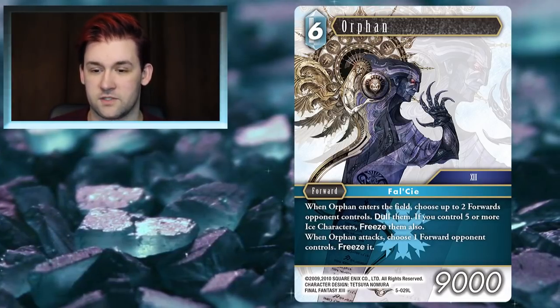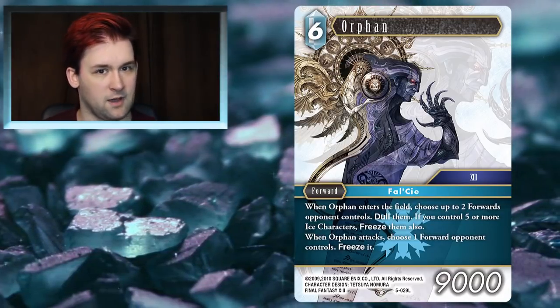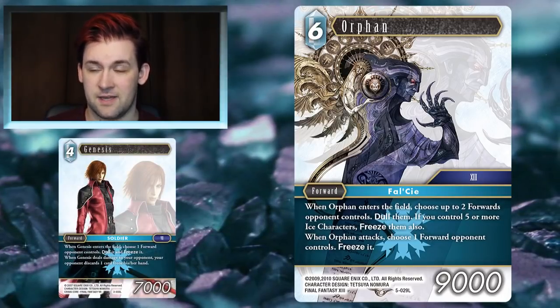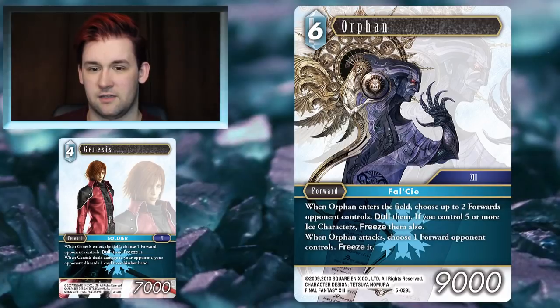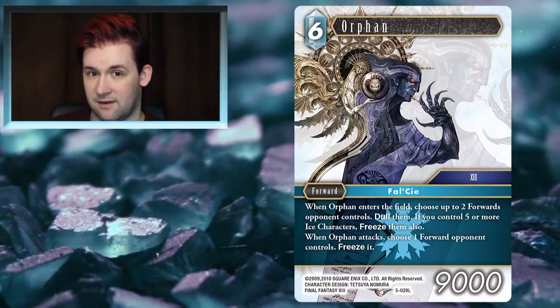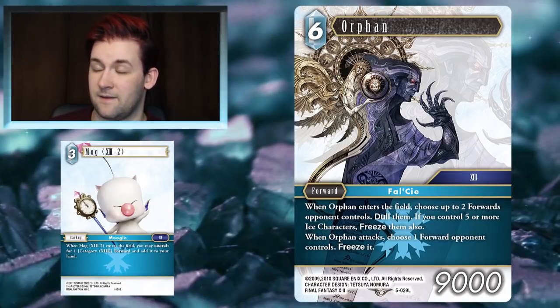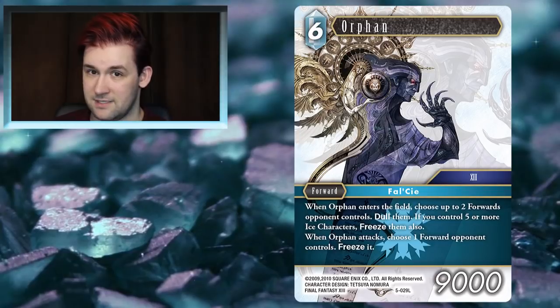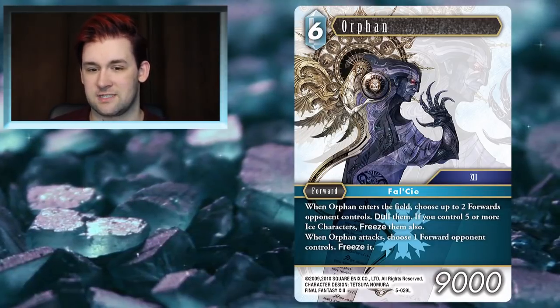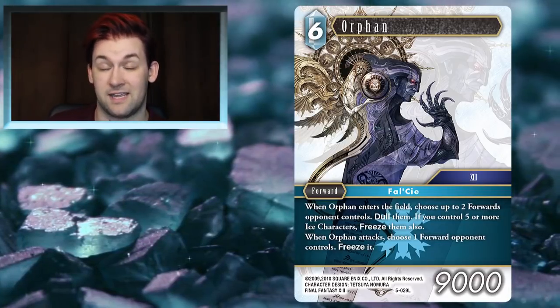Mono Ice has often been a tempo-based deck, requiring a slow build of a large number of forwards before you finally make that push. Orphan kind of does that by himself. When I initially saw Orphan I wasn't too keen, thinking he was too expensive for a mechanic the deck already does well via Genesis, Locke, or Sellers. But him being a 13 character means he's searchable through Mog, and having two copies gives you a finisher that sets the pace for the rest of the game.